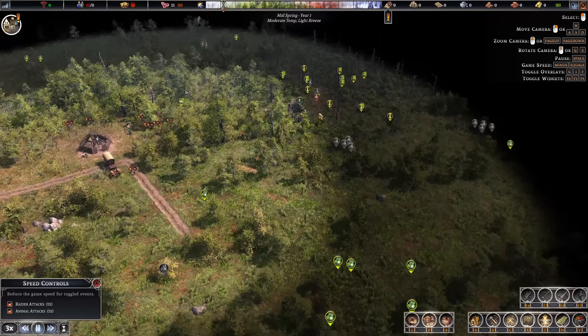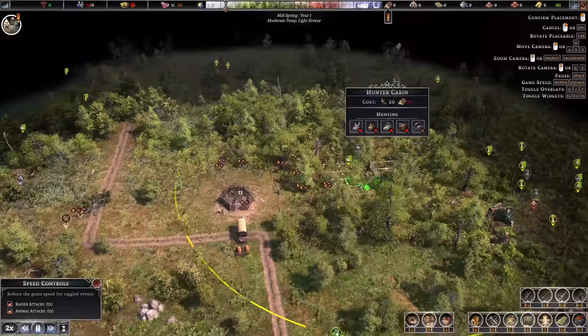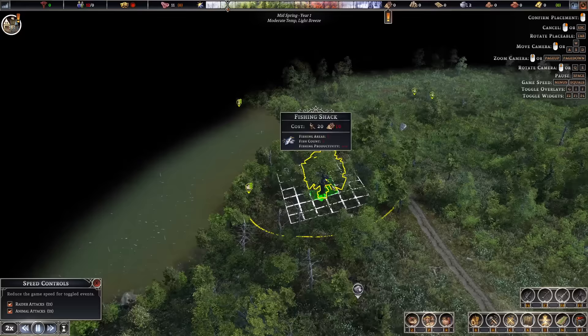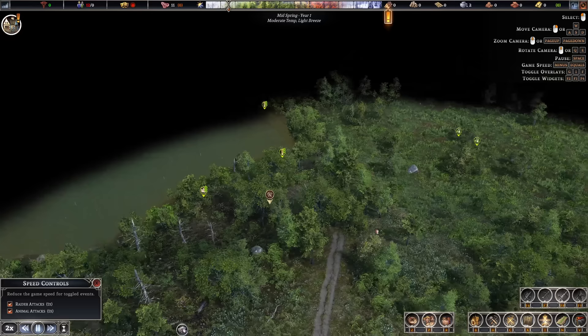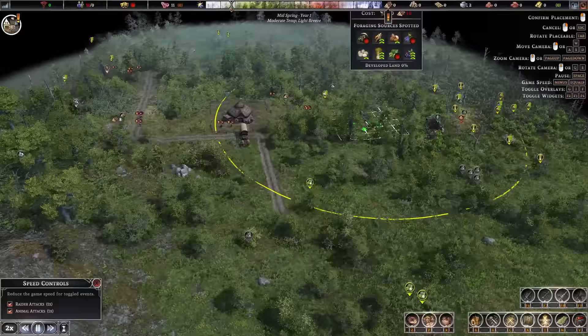I didn't see any wolf dens. That is an unlimited clay deposit too, so that's good for late game. We're going to want some food resources — I'll drop down to 2x and get our first hunter cabin in. I didn't see any animals nearby, so we might need to go fishing early on. Let's get a fishing shack — I think we can get this down by the water nice and easy. That will give us this area here, and then we'll get our harvesting going.